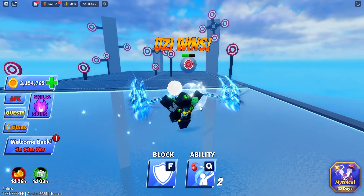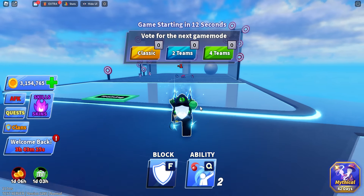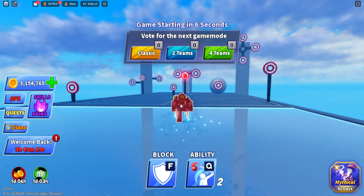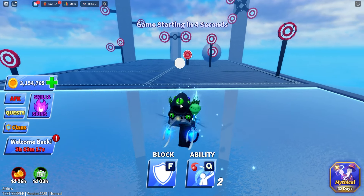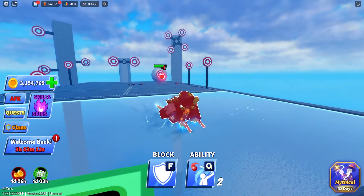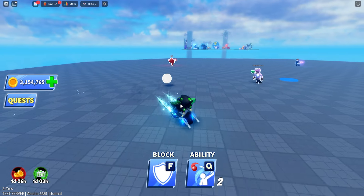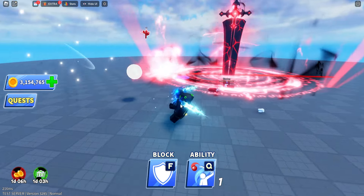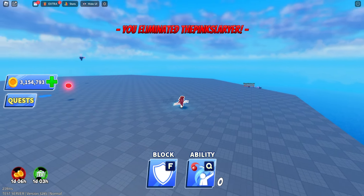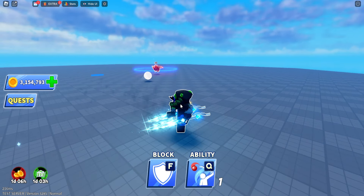None of the swords have sound effects right now — you'll have to wait until they update it in the main game. The frigid blade also doesn't have any sound yet. All of them currently don't have sound effects, but they look really cool. The kill effects are also currently bugged out — all the new pack items are bugged right now.